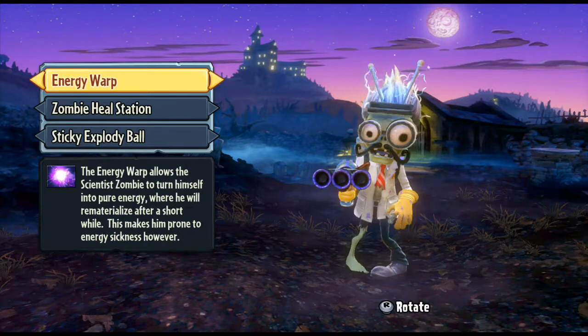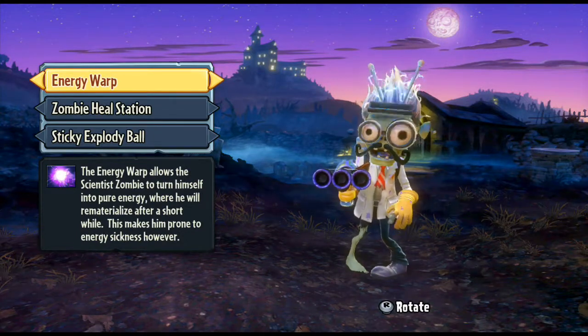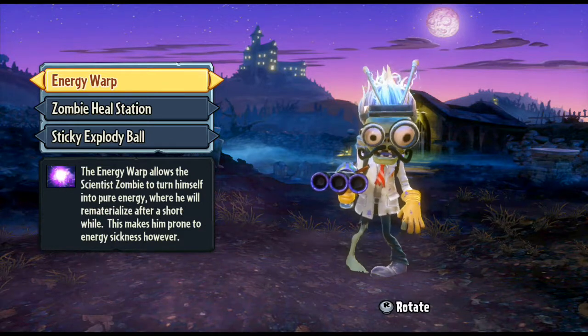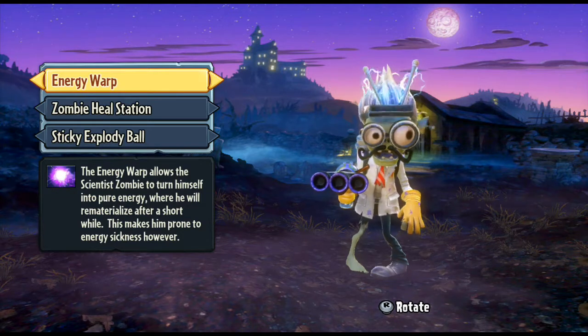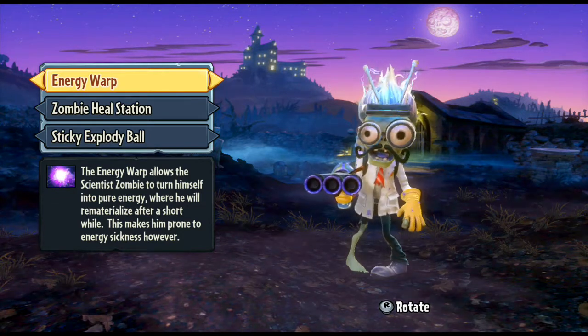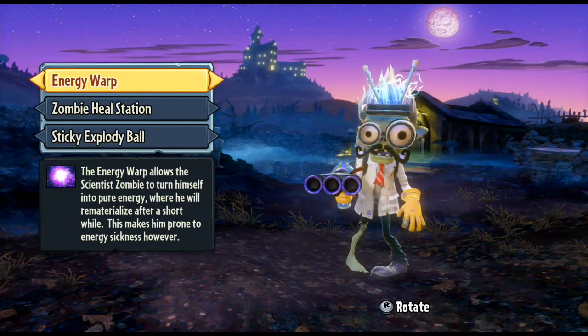The alternative is Energy Warp, which you will unlock. Basically, you turn himself into a ball of pure energy where you can just kind of float about. You can't get shot or do anything other than move around. So if you need to cross a particularly violent area of the map, you can turn into an energy ball and warp about on that.